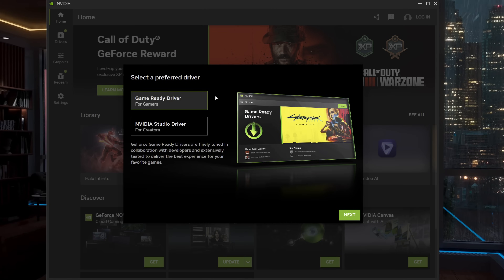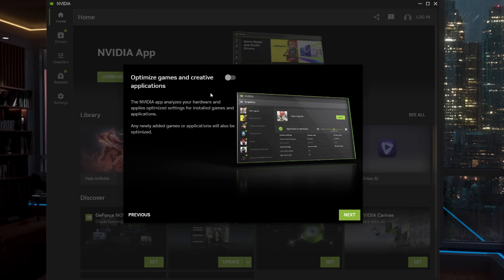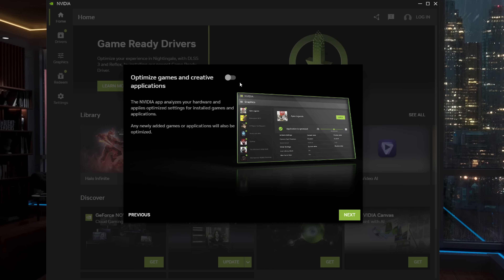This app further iterates on the modern design that GeForce Experience already had, but it feels like a blend of Blizzard's Battle.net launcher and AMD's Relive program. Here you can find everything from optimizations for your game settings, installers for NVIDIA's other tools like NVIDIA Broadcast, GeForce Now, and Omniverse, to driver updates and enabling the Shadowplay overlay.